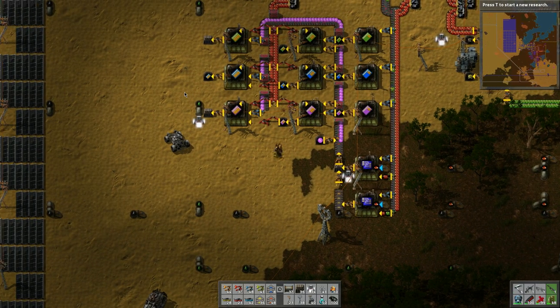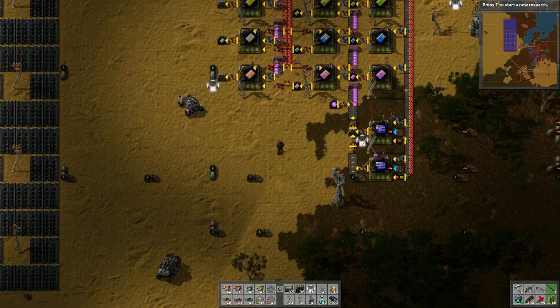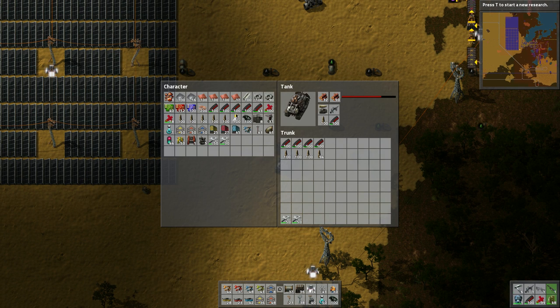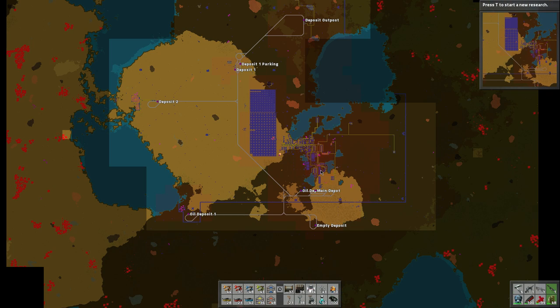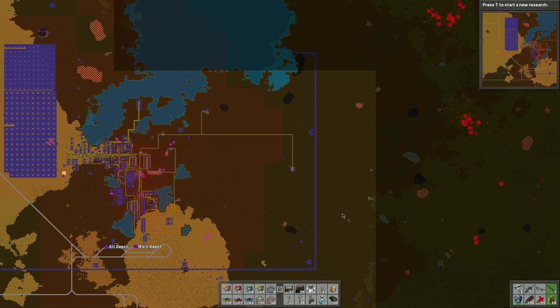Hello everybody, welcome back to another wonderful day of Charlotte Wars adventure in Factorio. It's been a very long time since I played this game but I think I know what we're doing. I'm going to load up this vehicle with some ammo - just make sure we got five of each ammo, got some repair kits. Let's take a look at our map here just to see what's going on. I should have another tank somewhere else, just doing a quick look.